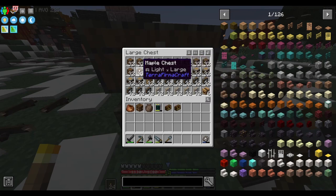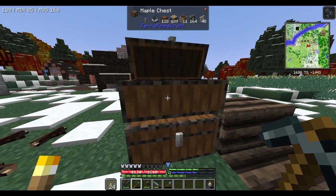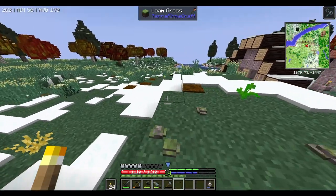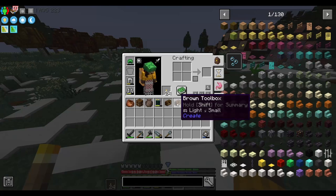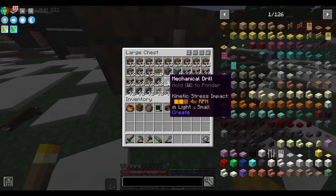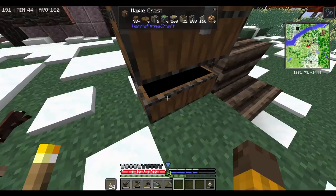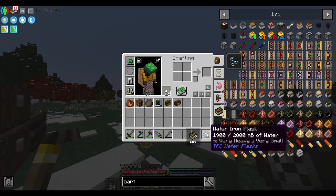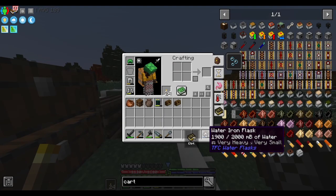It worked fine at my base, but when I came here and placed it down it crashed. So it could be too much simultaneous loading that crashed it. That's why I feel like I'll try testing with a smaller version - instead of 16 by 16, maybe half of it, so eight by eight or maybe ten by ten. If that works without breaking my game, we'll keep using the mechanical drill. If it's the cart assembler causing the crash, then we won't use Create for mining anymore and will just use the miner.